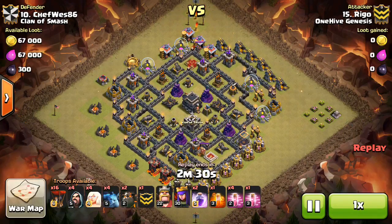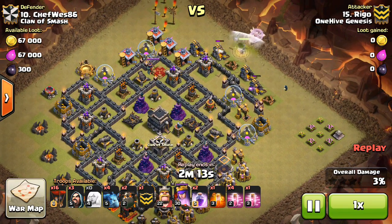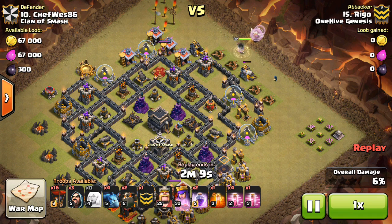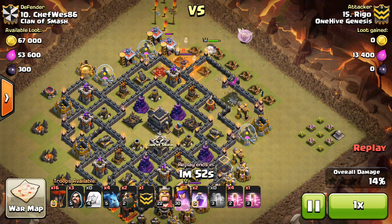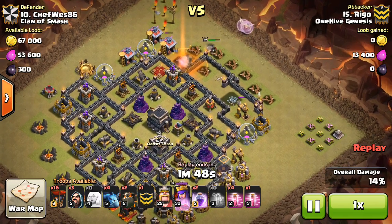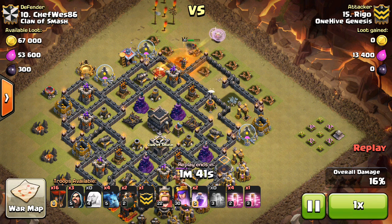Taking a look at Rigo taking on 10, and a queen walk — LavaLoon — nice to see. You can see this base isn't the best setup obviously; queen's up top, really exposed, but these are bases you do see. It's always good to see these anti-2-star bases, because if you're used to only hitting anti-3-star bases, these more compact anti-2s can give you some trouble if you don't know how to hit them. But Rigo does a very nice attack here — dropping down the queen, a wizard to create the funnel, pushing her up top. She's going to take out the enemy queen as she continues around, nice poison there. Doesn't have to worry about using the queen's ability, just because the defensive queen was poisoned, so she wasn't doing enough damage — especially with that level 30 queen.